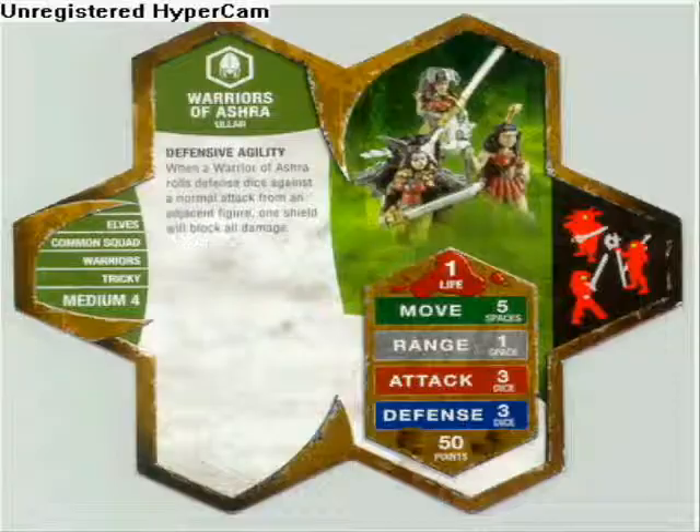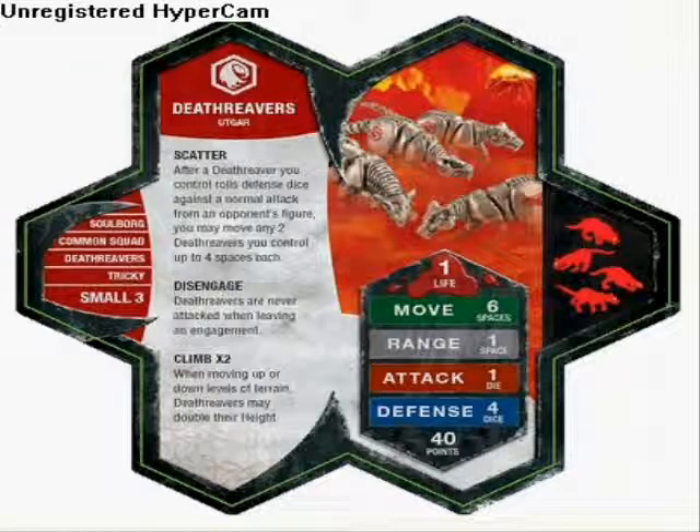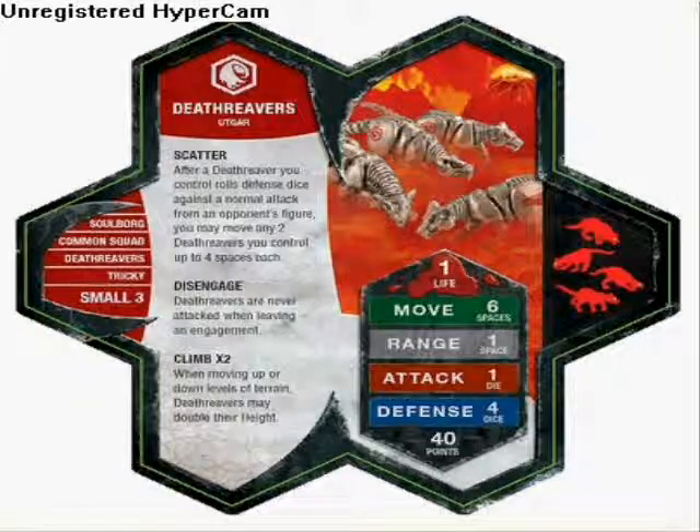Next we have the Death Reavers. They have Scatter: after a Death Reaver you control rolls defense dice against a normal attack from an opponent figure, you may move any 2 Death Reavers you control up to 4 spaces. Disengage: Death Reavers are never attacked when leaving an engagement. Climb times 2: when moving up or down levels of terrain, Death Reavers may double their height. They have 1 life, 6 move, 1 range, 1 attack, 4 defense, and 40 points.